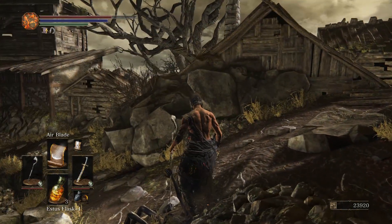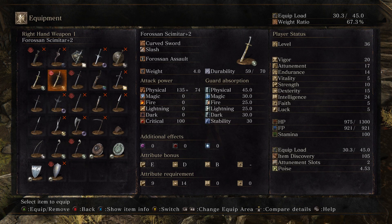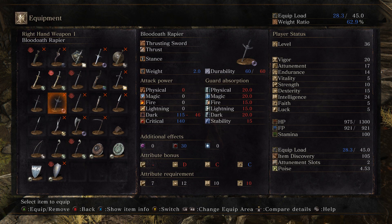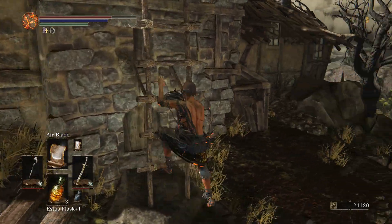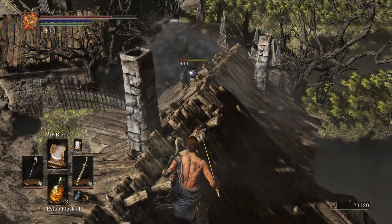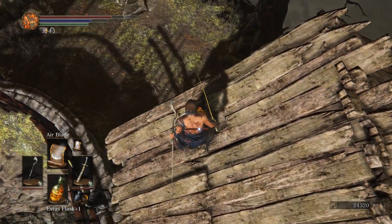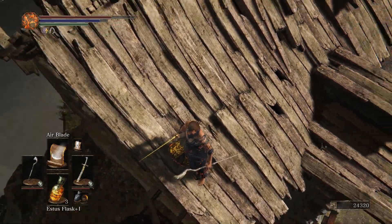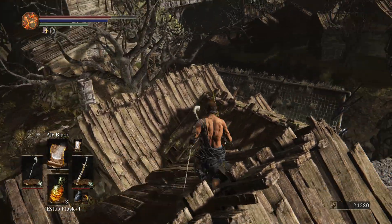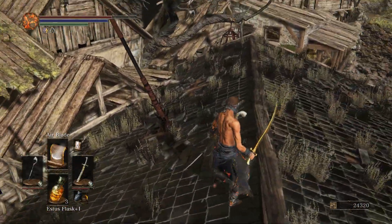Blood oath rapier - dudes are killing each other, that's fine by me. That's dark with nice crit damage too. Anything up here on this roof? Oh yep, you're a dude. Oh crap - I'm sorry, please forgive me! What was I just saying - I could make people mad that I don't want to be mad. That's not good at all. Hopefully if I rest at a bonfire he'll forgive me and I can hop in his cage.